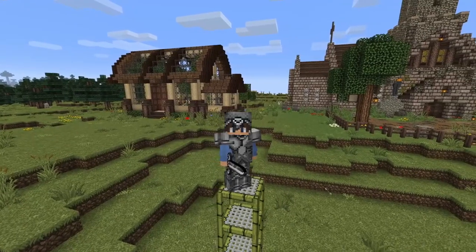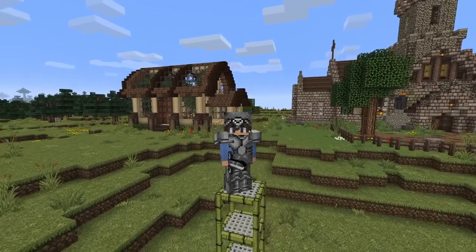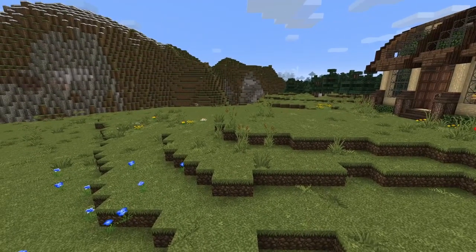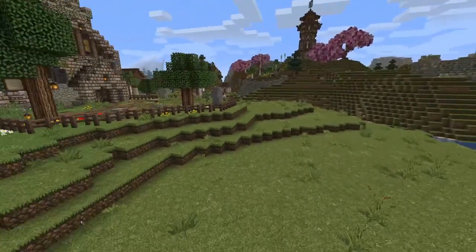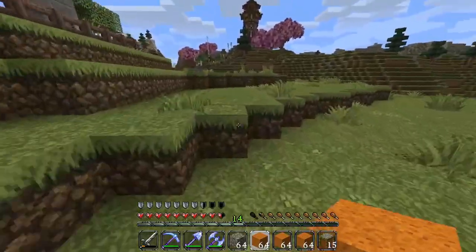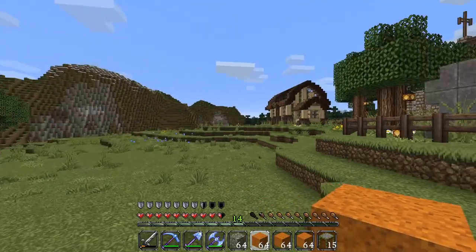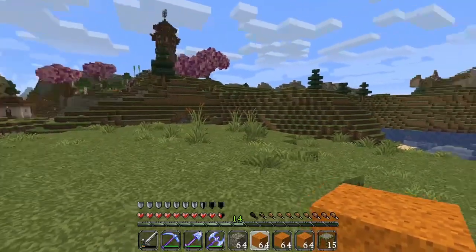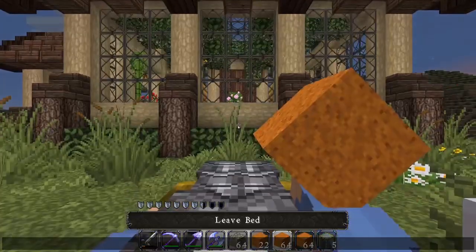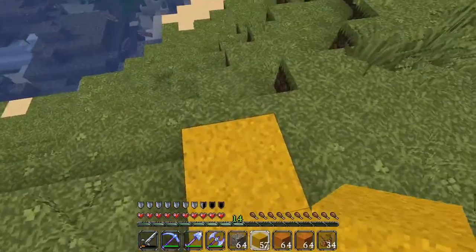That looks pretty good for our greenhouse and you can see the bees flying inside. But we need to do something with the area around here — it's just kind of empty. I've got an idea: I'd like to turn this area into farmland. I'm going to take some orange and yellow wool and mark out little areas for gardens and stuff. We're going to go between yellow and orange to kind of vary it out just a little bit.